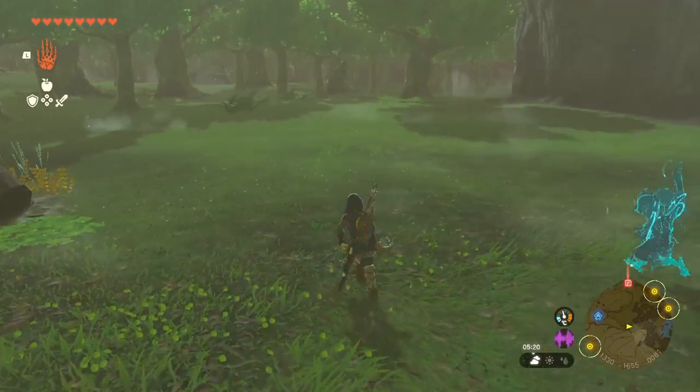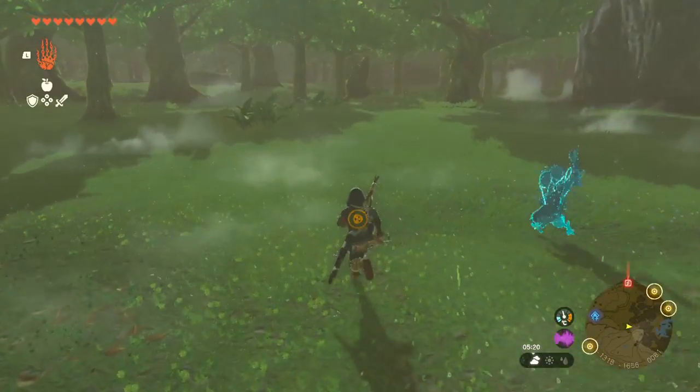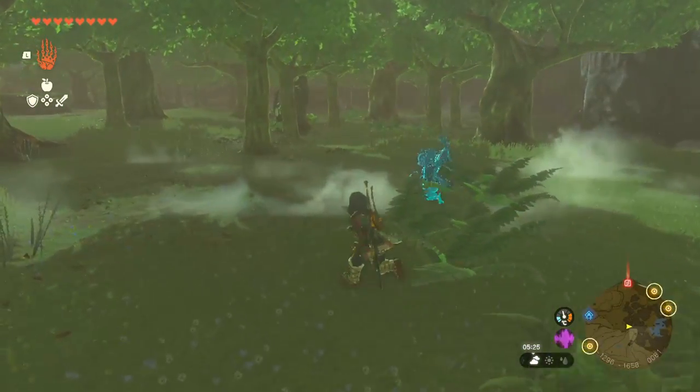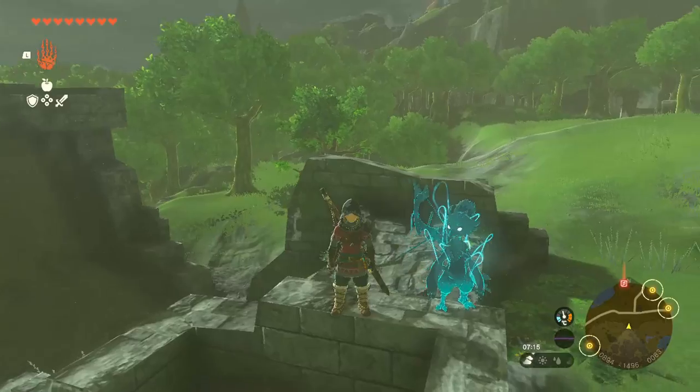Hi, so this is Tulun. He can be good to have by your side in a fight, but he can also be really annoying and just plain ruin things for you. Luckily, you can easily toggle him on and off — not that the game actually tells you how to though.